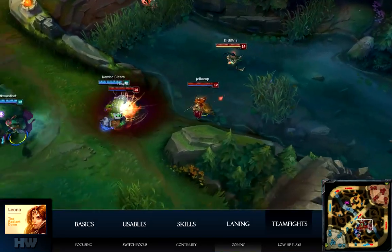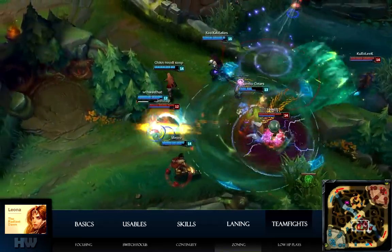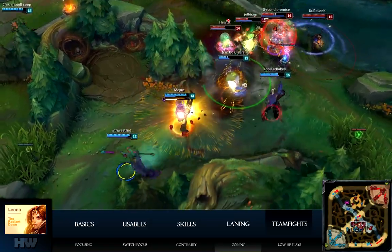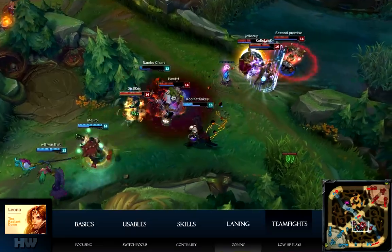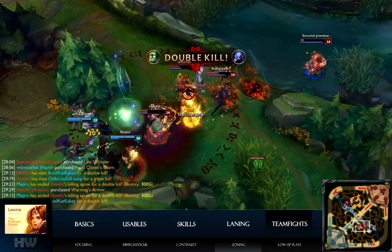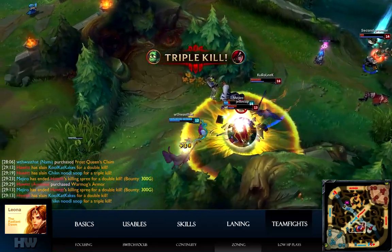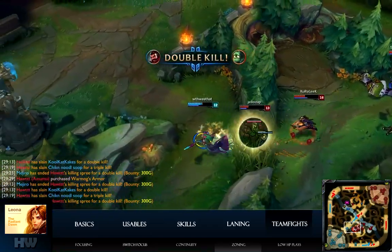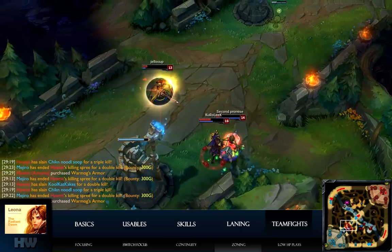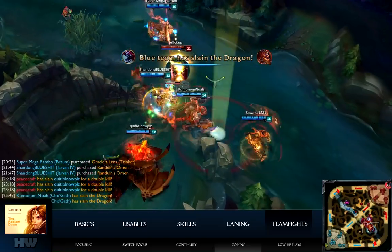During this teamfight, I prepare myself to disable Katarina or Graves, preferring to disable the spin-to-win champion over the ranged AD. After she gets zoned from the fight, I target Graves, but I keep my eyes open for Katarina in case she re-enters. Here I bullied Cho'Gath and Graves out of this fight.